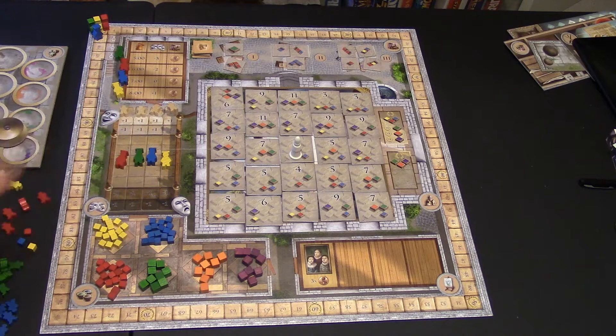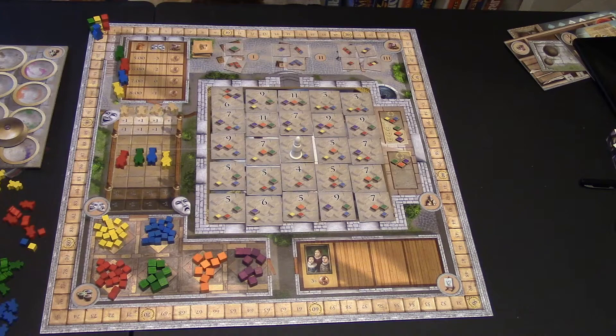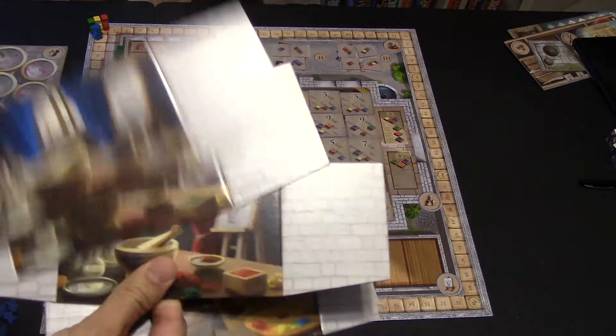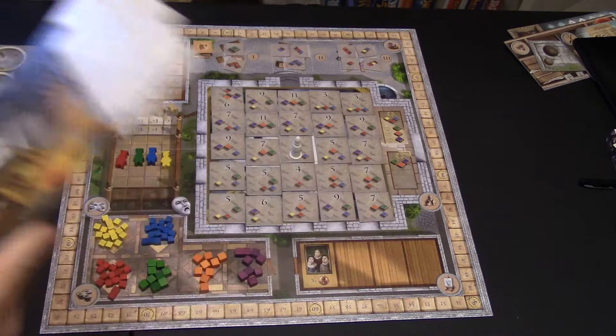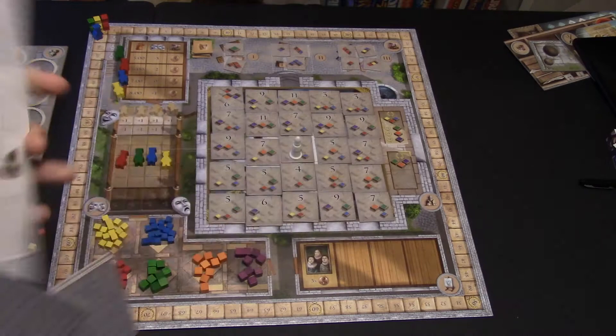You'll also be getting two player shields. You can locate them by color — blue, yellow, green, and red — and even the small player shields match. The back of the small one lets you know what actions you can take in order, and the larger one lets you know what paints you can mix. This permanent shield keeps things like all your paints and money behind it.